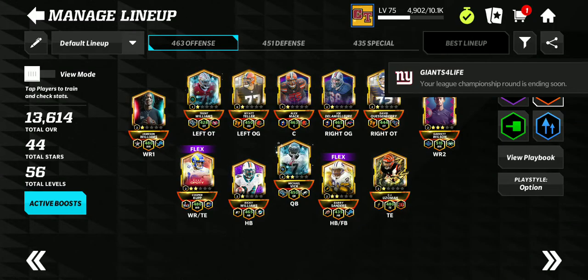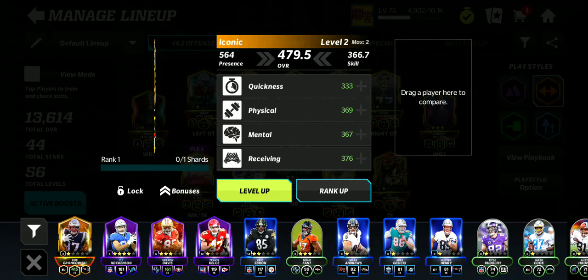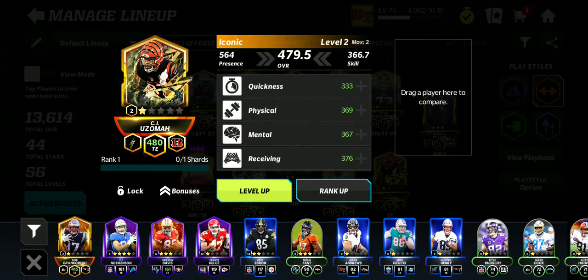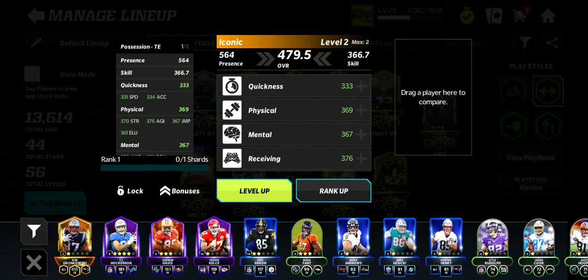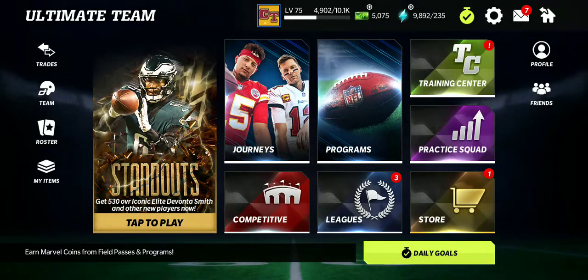Hey guys, this is Kona Bliss. This is CJ Uzoma, iconic elite standout player, and he's a 4804. I love how it says he's the Bango, but he's on the Jets now. Let's go hop into an arena.